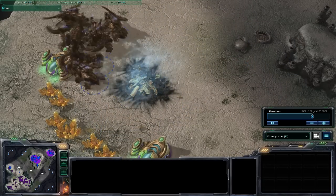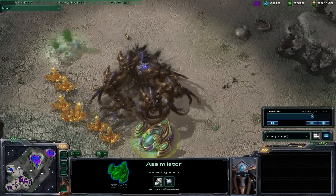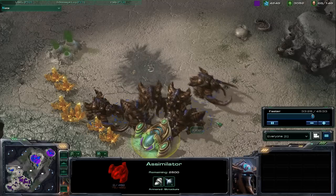They also do a ridiculous amount of damage to buildings — 60 damage baseline per attack. That means in about 3 seconds, 3 Ultralisks can do more damage to a single building than a tactical nuke.